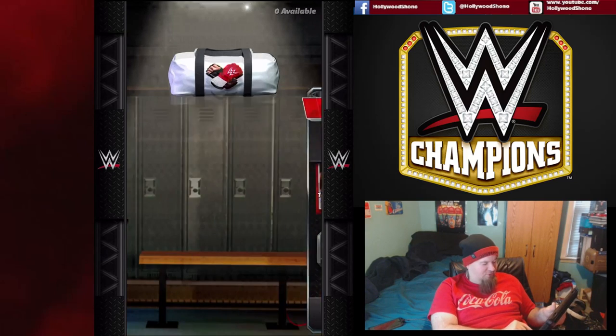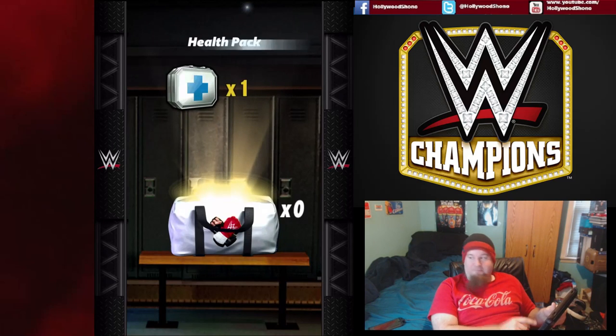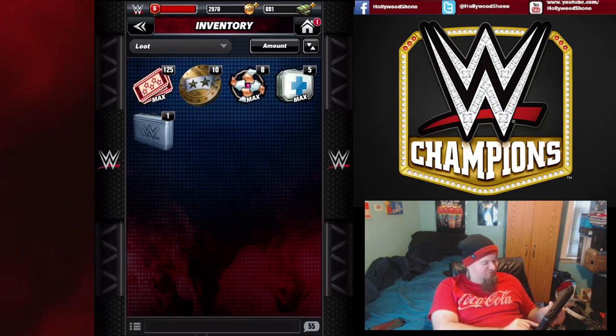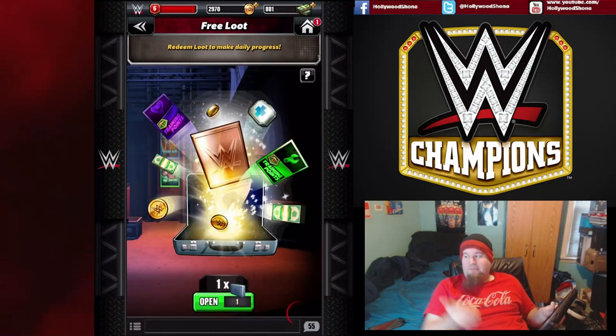Let's see what we get — probably garbage. We get 500 coins and a health pack, so yeah, you get garbage. And let's open up this faction loot as well, the free loot, which will probably be like a training point.